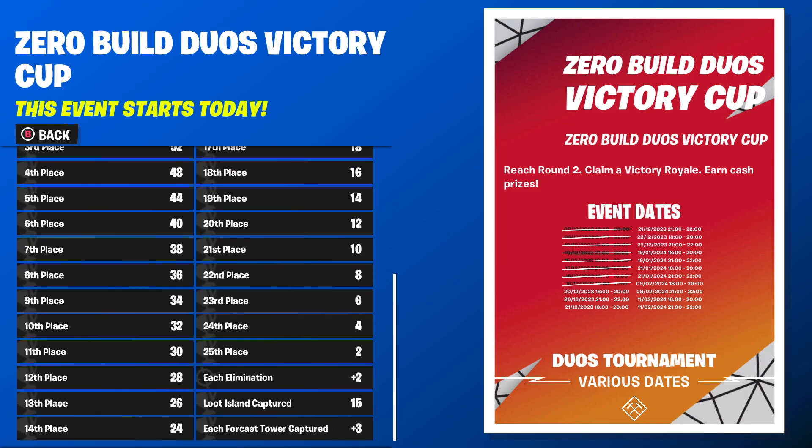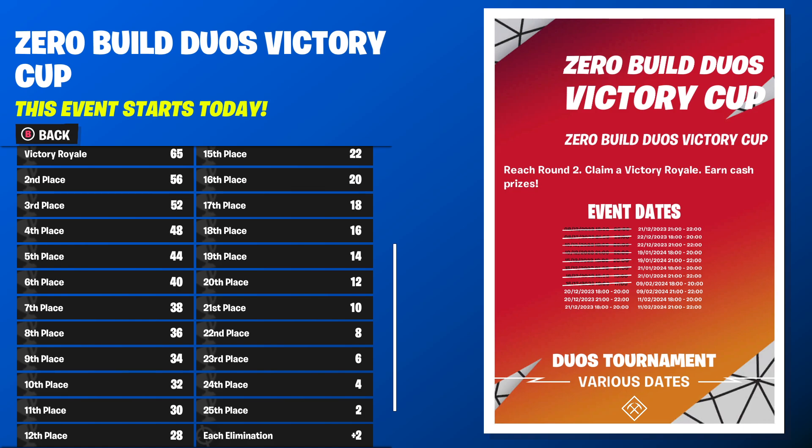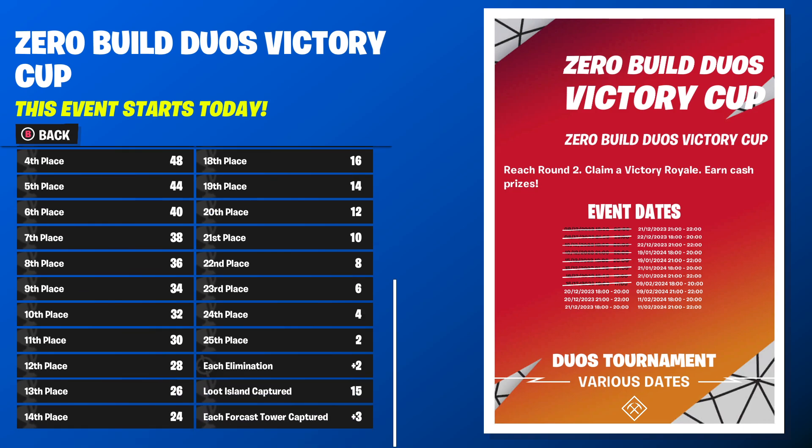Now let's figure out how many points you will need. To get a Victory Royale, all placements give you 65 points. Each elimination is 2 points, Loot Island captured is 15 points — which is equivalent to getting pretty much top 18 — and each Forecast Tower captured is 3 points. In my opinion, considering each elimination is 2 points and you're getting loads of placement points, going for the Forecast Tower probably isn't really worth it.